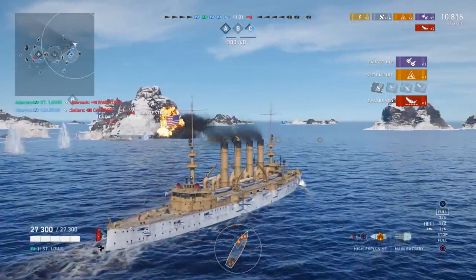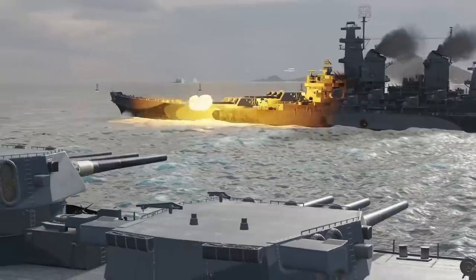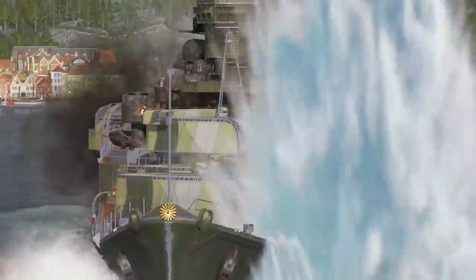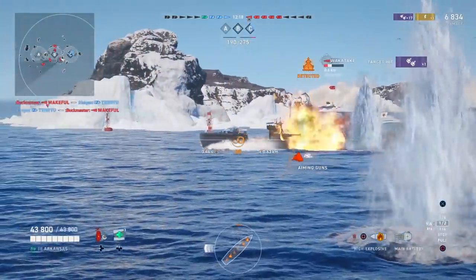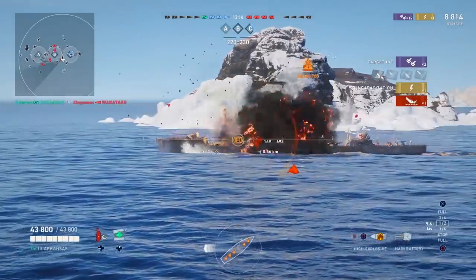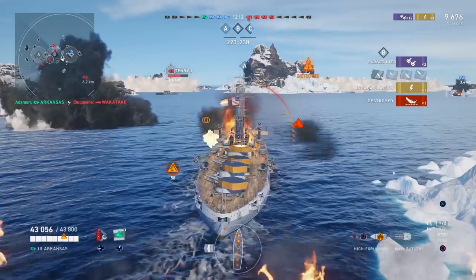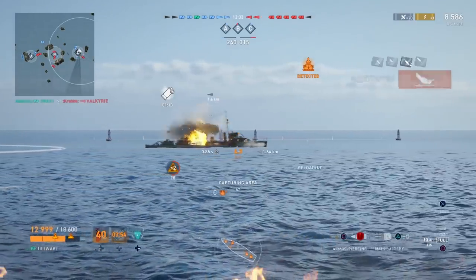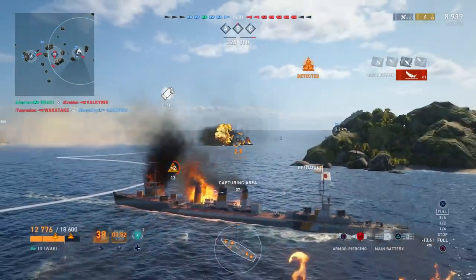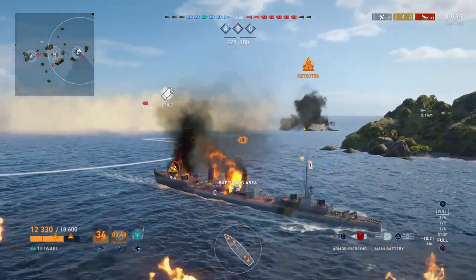Those orange circles which move around are incredibly vital — they relate to the turrets or batteries on your ship. World of Warships Legends is ultimately a simulation. Each one of those battlements rotates in real time to where you are aiming. The millisecond one of those orange circles reaches the centre point, we have another shot at our fingertips. Depending on the positioning of our ship, we may have two battlements available, or we may have six. So even at a beginner level, there are tactics at work constantly.